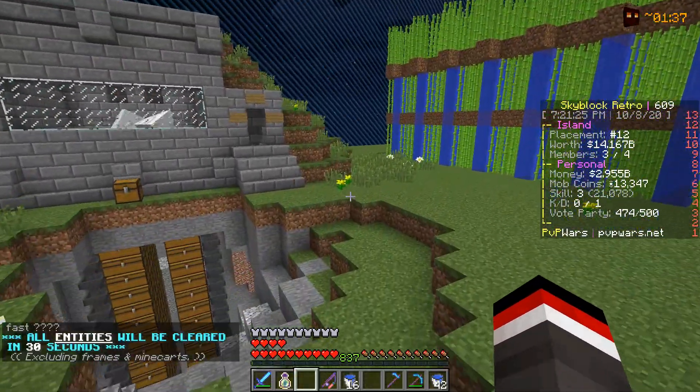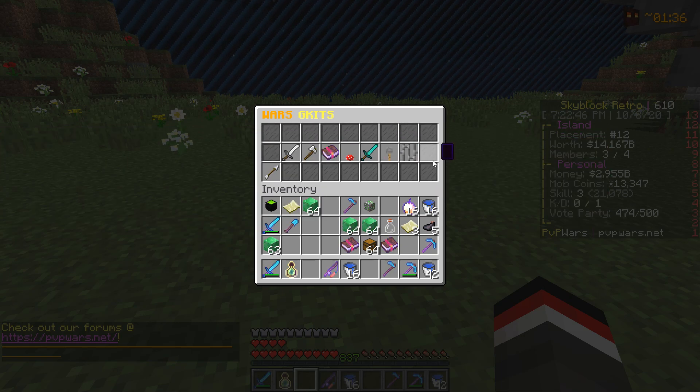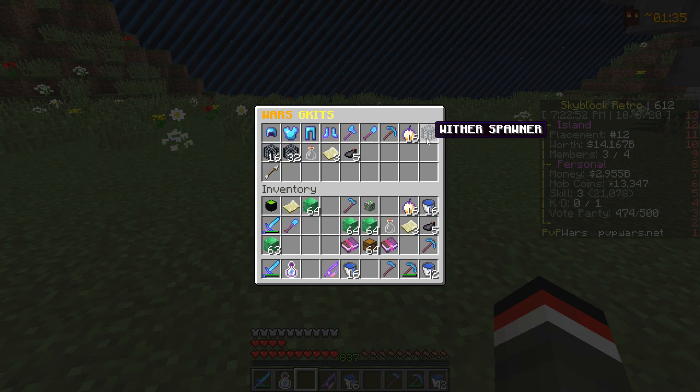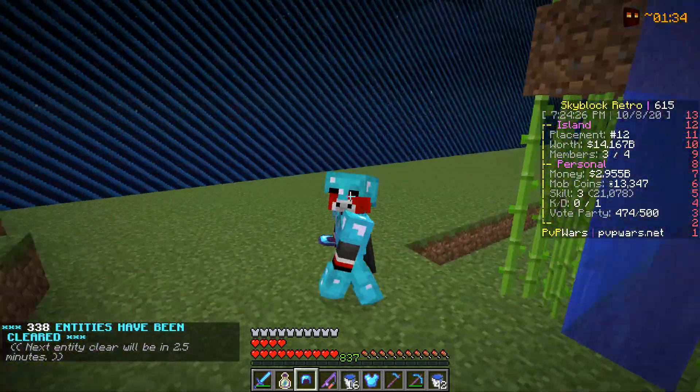We might as well redeem our 2.5 billion dollars. For today's video, we are actually going to be making a new spawner farm, so we're going to go into slash gkits and show off one of the new gkits coming out to the server. As you guys can see, you literally get a Wither Spawner from this, and these Wither Spawners are so OP.